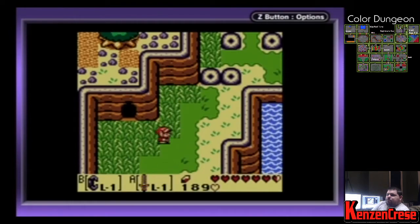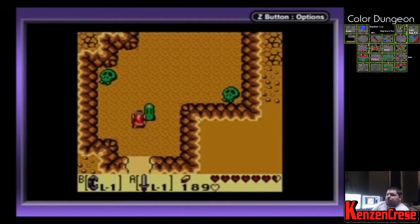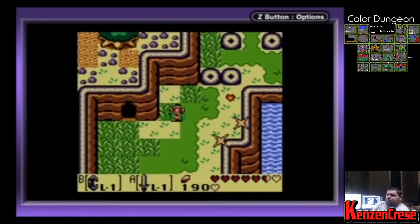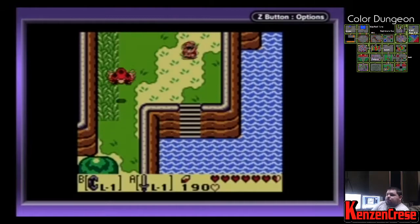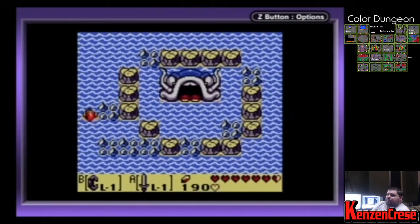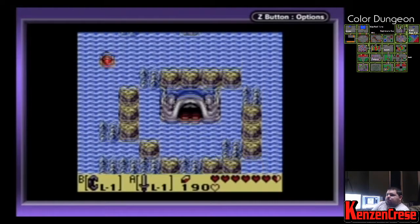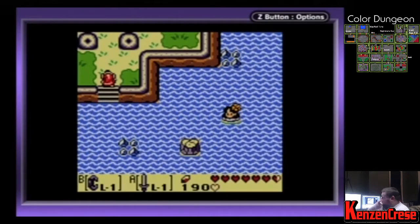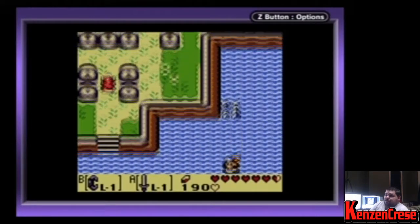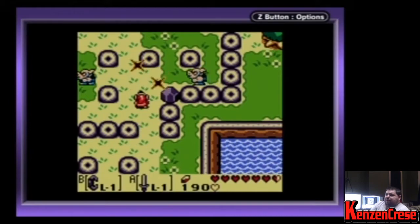I think it's right here and that's where we'll get the next one, if we didn't already get it. There's one right here as well which we'll check, but I'm pretty sure we got that one already. I'll swim through the water - I have no problem with swimming through the water. There's Martha's Bay. Pretty sure we already got it, but I'm just being safe. Yep, we gotta get that one.